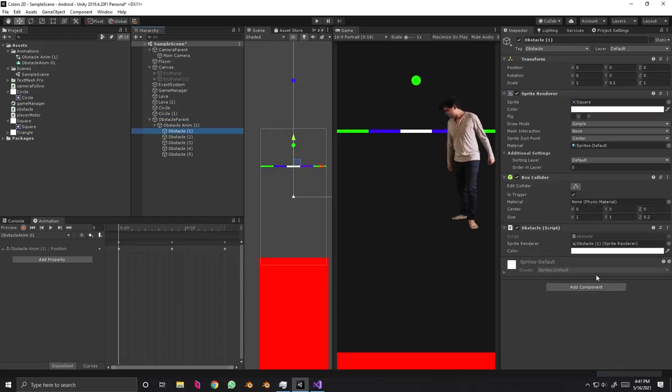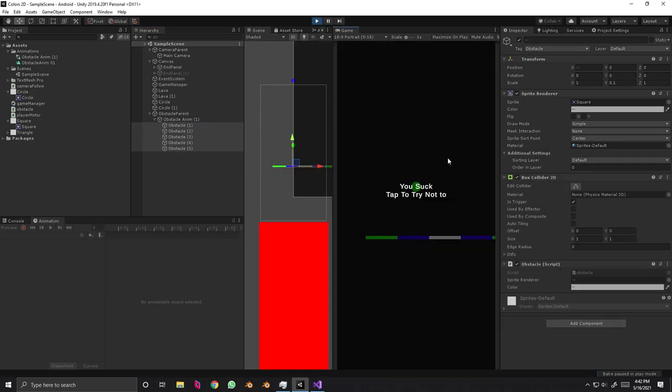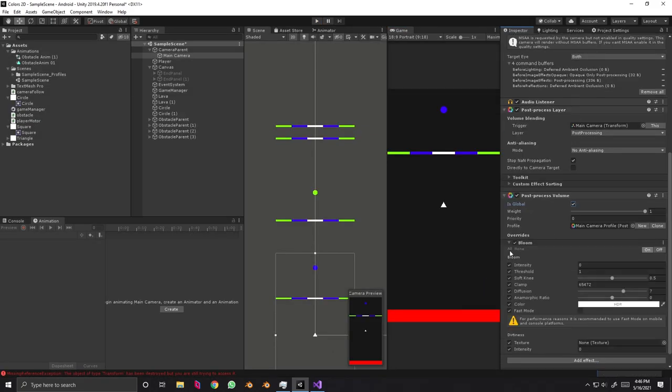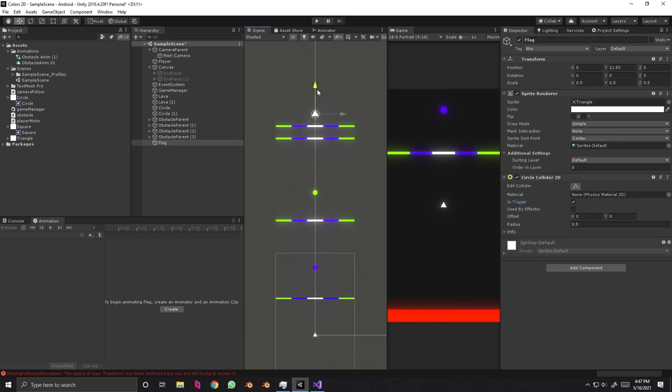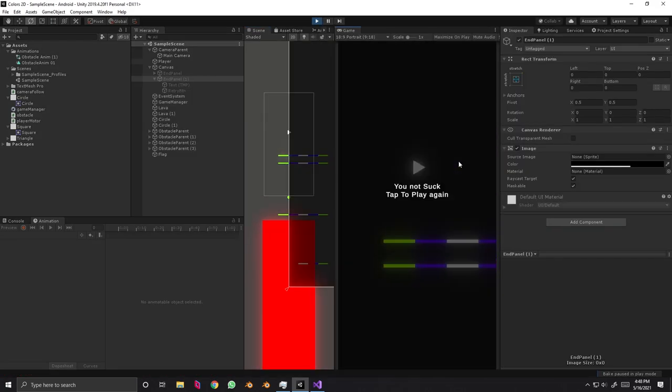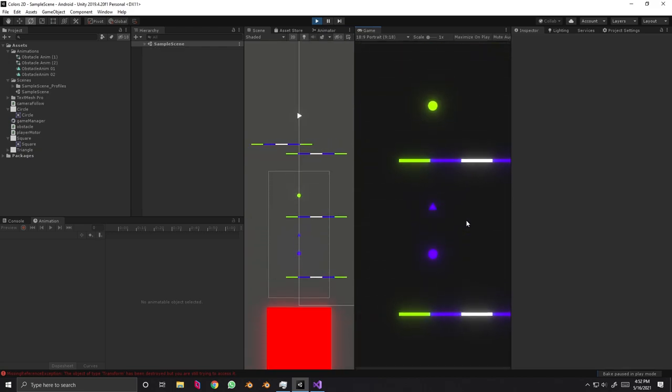Let's animate our obstacle. Now everything seems to make sense, but our player is still not dying. Let's add some post-processing and add the final object so we can win the game. We only have a few minutes left and our game is pretty much done — it still looks rough, but at least the gameplay works properly.